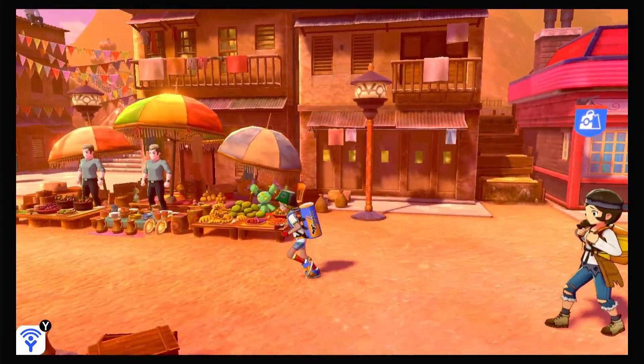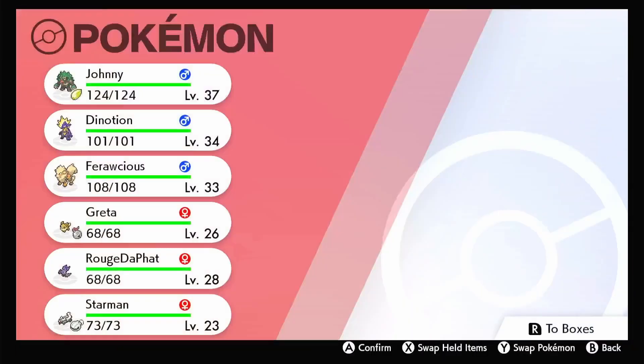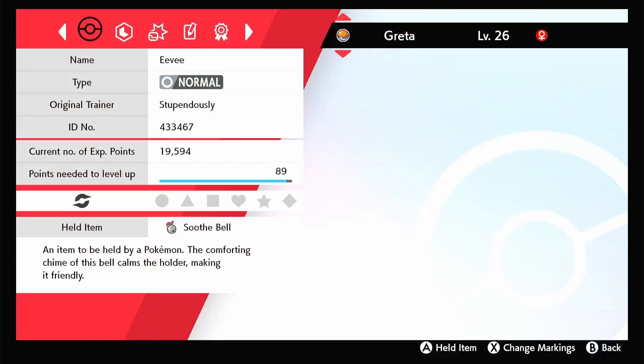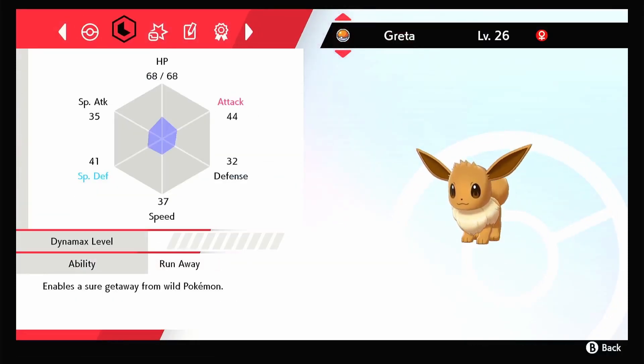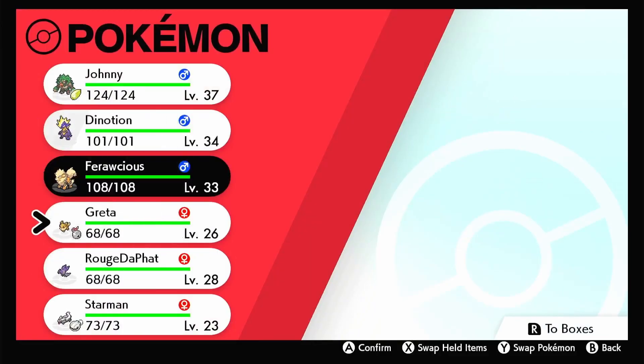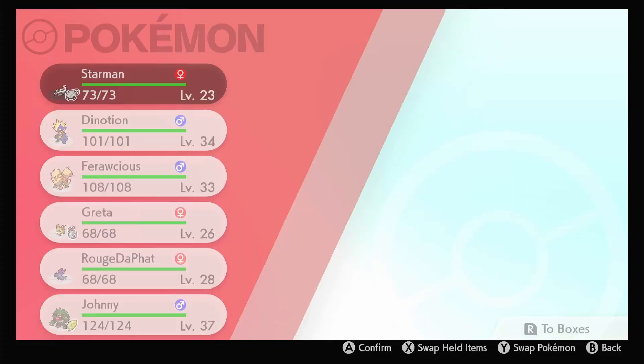Next step is I guess go challenge the gym, although we don't have an Umbreon yet. What's it gonna take? How do I go check the friendship? So it's an Aipom? Who should be at the front? Ghost types won't affect me!